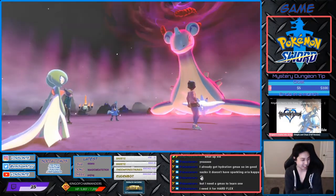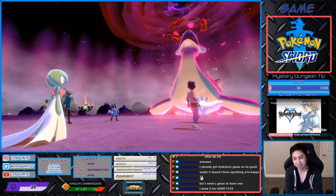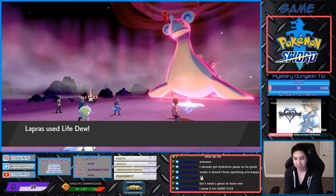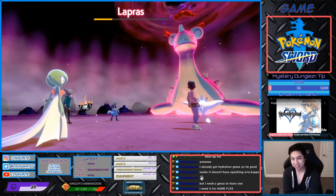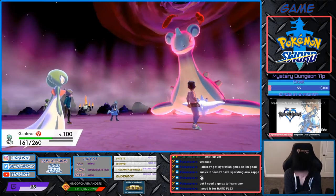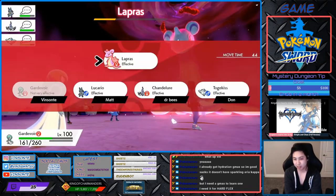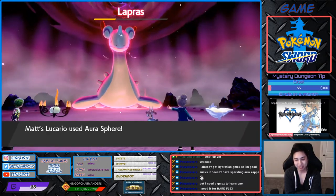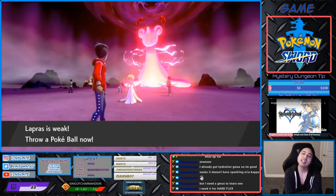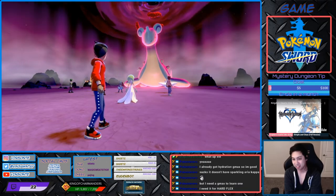Now it's hailing instead of raining. Whoever is next, kill it — knock it out, throw the ball at it. We need one more turn. Go go go! I don't have priority moves. There we go. I get 100%.